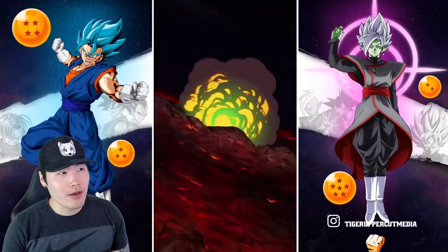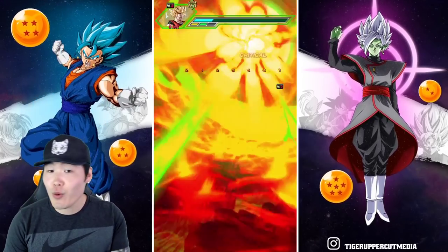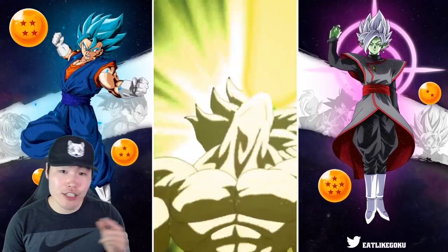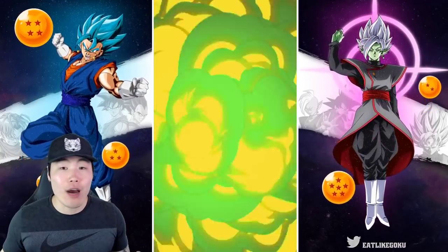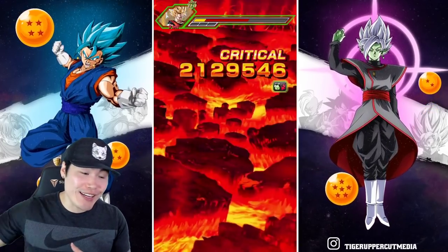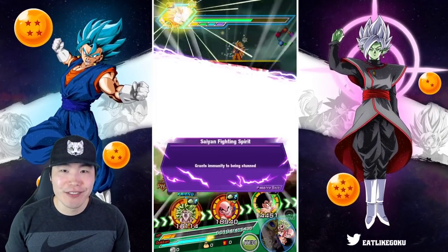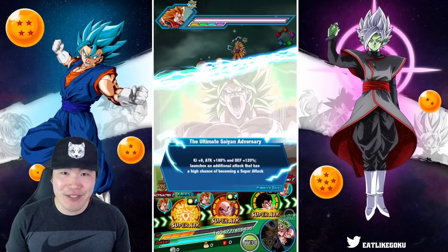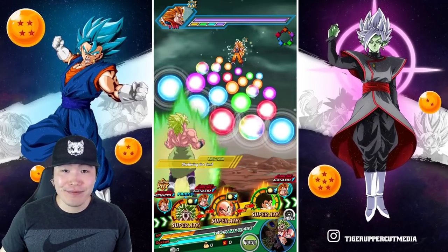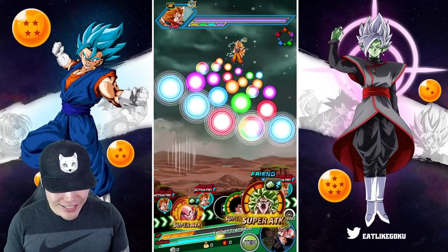No World Tournament on Global right now, but once we get one and we get a chance to actually use Krillin — running a full power team which already has the Fizz Broly as well as the STR Broly, now you add Krillin onto that team. Just imagine how much destruction that team is going to do. Those AI enemy teams don't stand a chance. You've got three attack-all killers on that team.